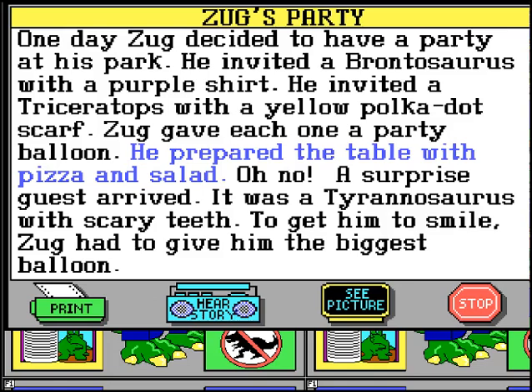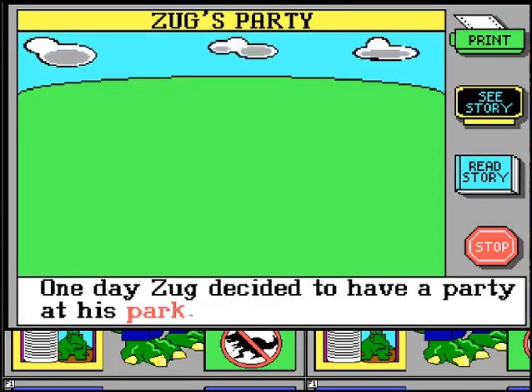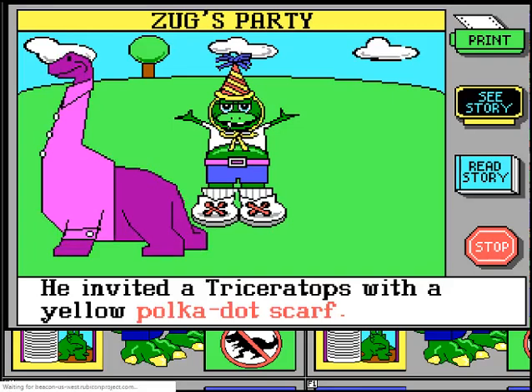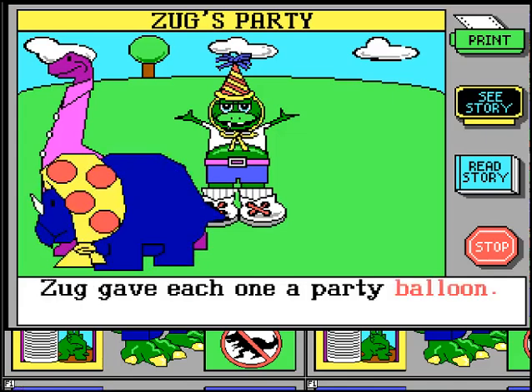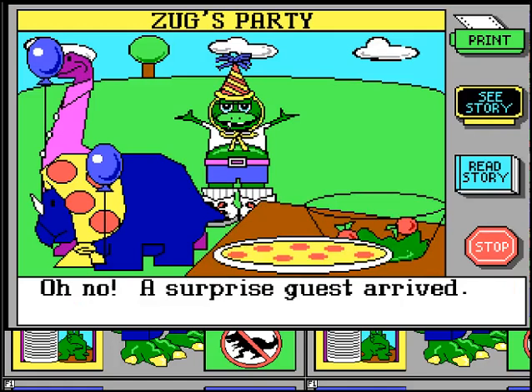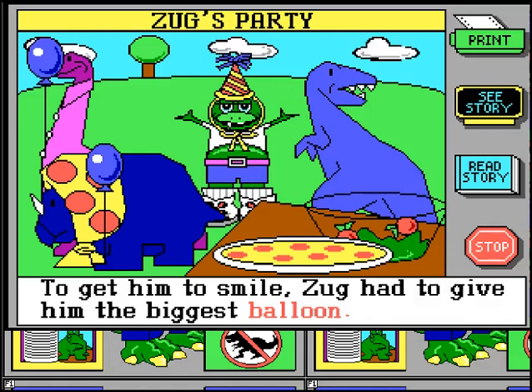The full story reads: one day Zugg decided to have a party at his park. He invited a Brontosaurus with a purple shirt. He invited a Triceratops with a yellow polka dot scarf. Zugg gave each one a party balloon. He prepared the table with pizza and salad. Oh no, a surprise guest arrived — it was a Tyrannosaurus with scary teeth. To get him to smile, Zugg had to give him the biggest balloon.